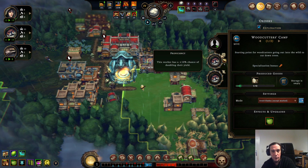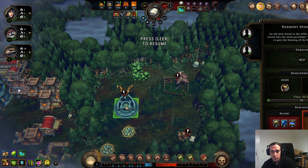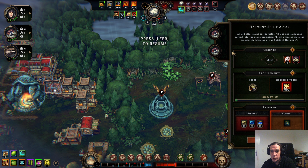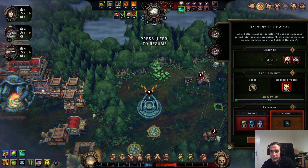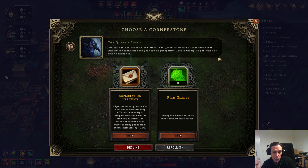There we go — somebody's finally carrying it over. I'm focusing on this so much because it's extremely important to start glade events as fast as possible. Right now it's not that dramatic, but the deeper you go into prestige levels, after 8 minutes 47 this thing will explode and it still takes 4 minutes for us to resolve it. So it's better to get started as fast as possible.